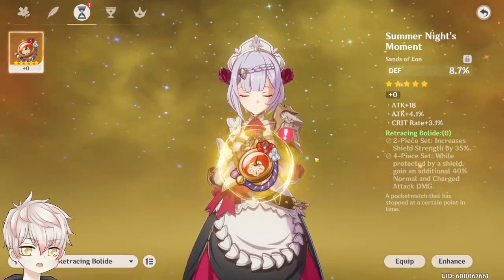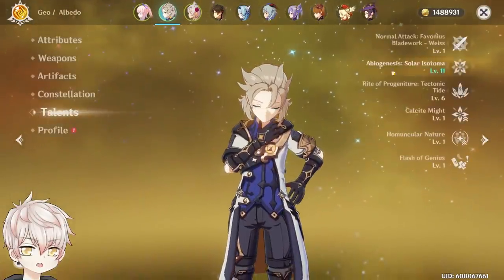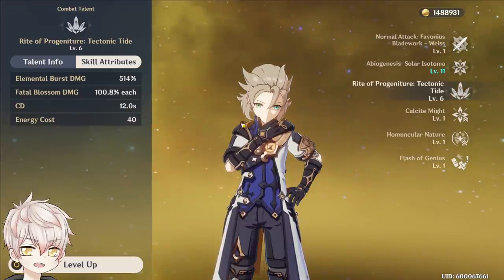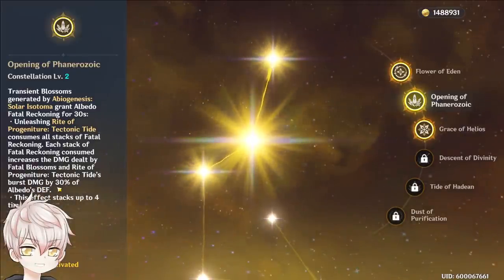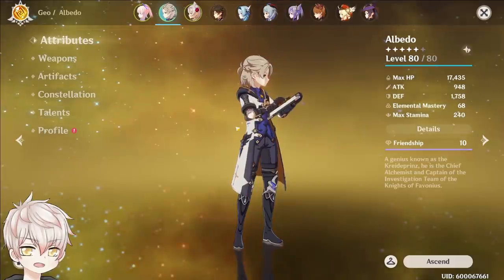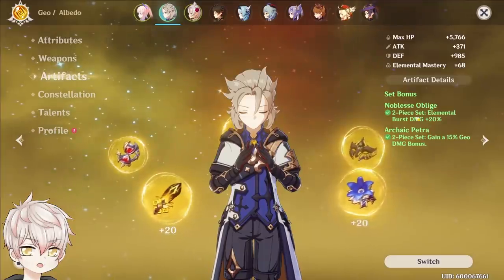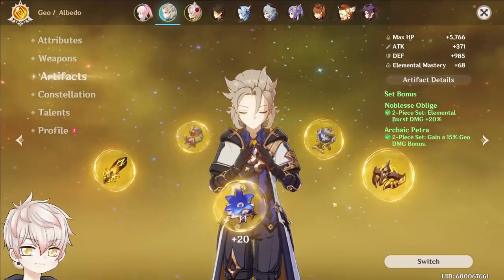For Albedo, since his damage primarily comes from Transient Blossoms — his elemental skill's off-field damage — you only need to worry about defense and general Geo damage bonus. His burst becomes more relevant at Constellation 2, where it gets a significant damage increase from defense scaling. In my opinion, it's not a priority to get Albedo on 4-piece Husk right away. The resin to rebuild may not be as efficient as completing endgame pieces for your other carries. Unless you particularly favor him, 2-piece Petra and 2-piece Husk is a great alternative until you have time and resin for his full endgame set alongside incoming Geo defense-based characters.